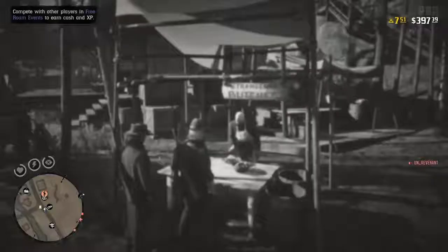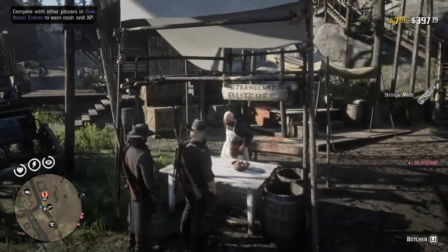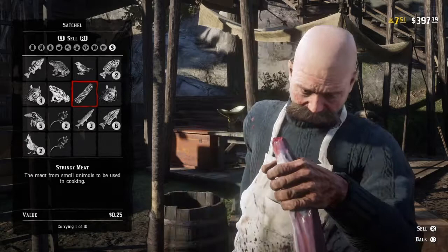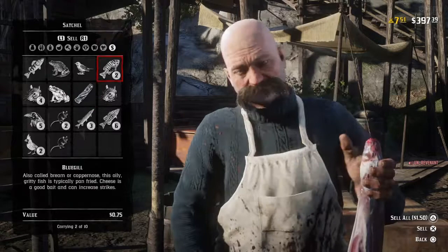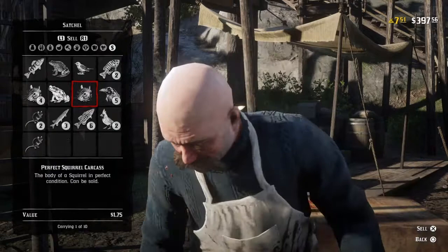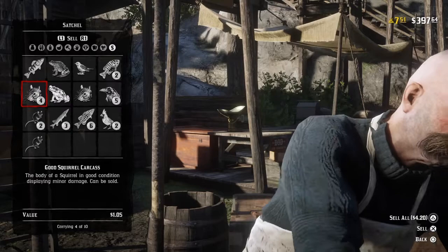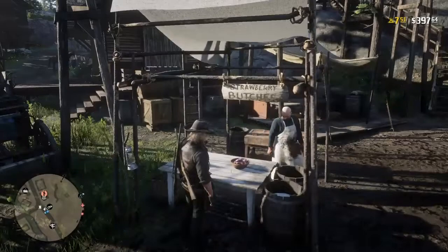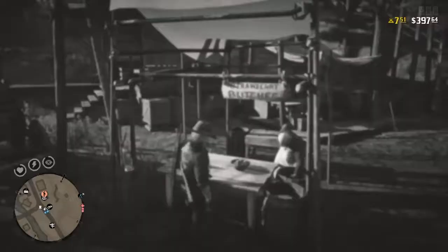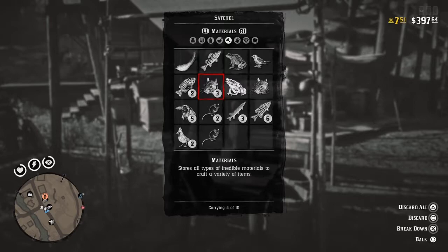So now all we've got in the bag is fish, birds and small mammals. In the interest of sciencing things, here we have a perfect chipmunk carcass worth 50 cents. We're going to break it down — I'm pretty sure we're going to lose money, because some small mammals give pelts and meat and some just give meat, and some give tails too like squirrels. So we've got 50 cents there. We'll go into the satchel, find the chipmunk, and break him down by holding down X.